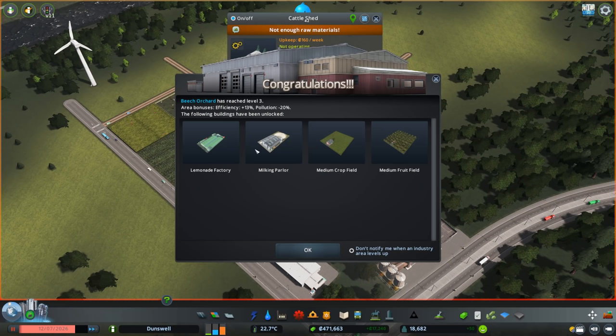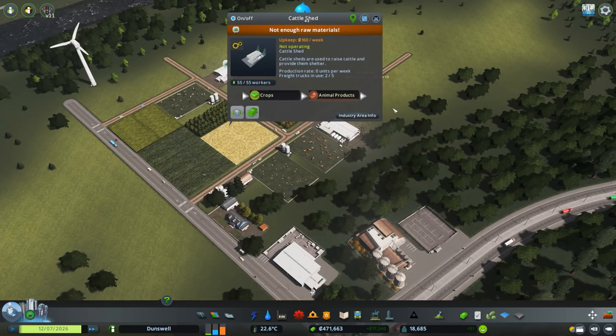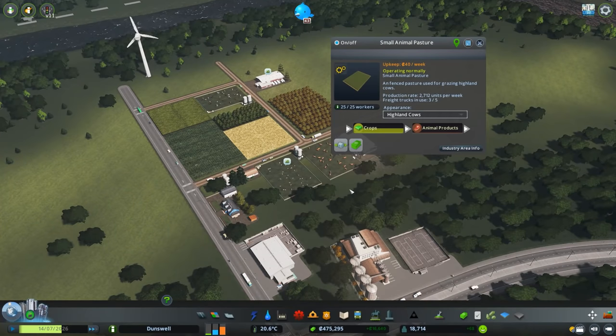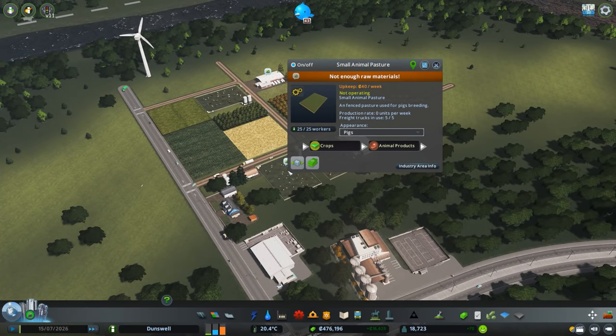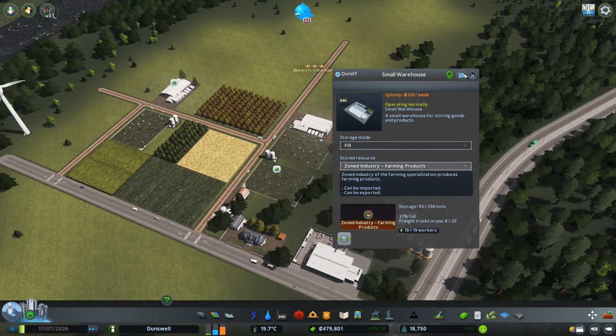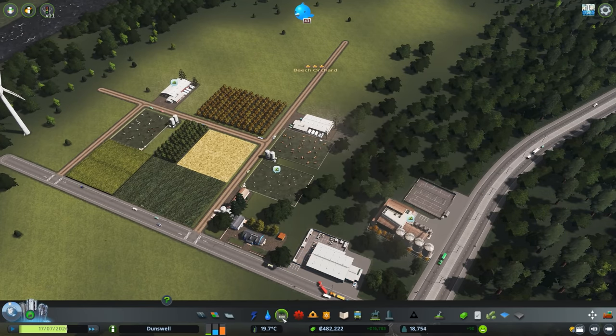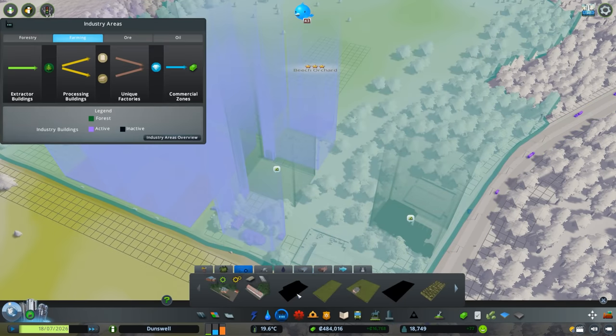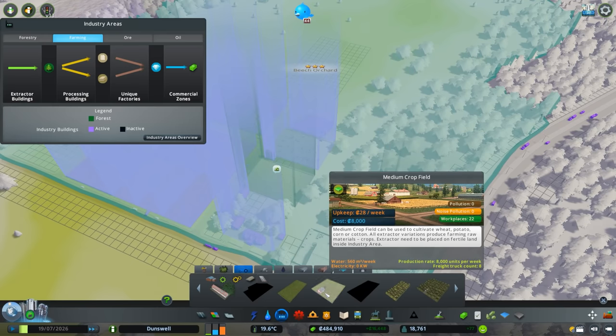We hit level three! We unlocked a lemonade factory, a milking parlor, medium crop fields, and medium fruit fields — awesome. I should also place down a storage building for our animal products since we have so many animal product buildings, and maybe a storage building for all our crops too. Let's go back into our agricultural section and place down some more crop fields to get started.